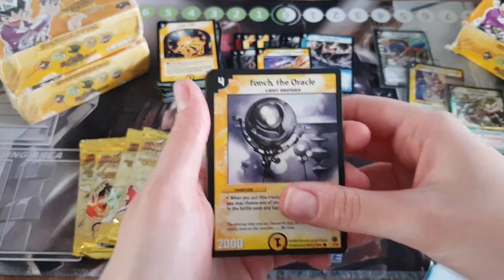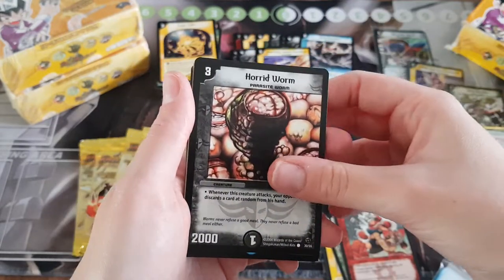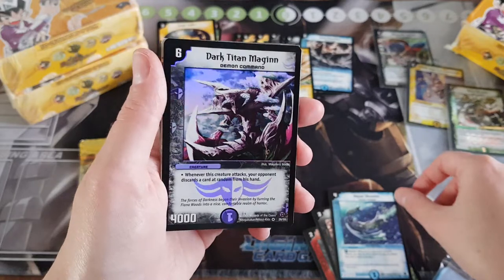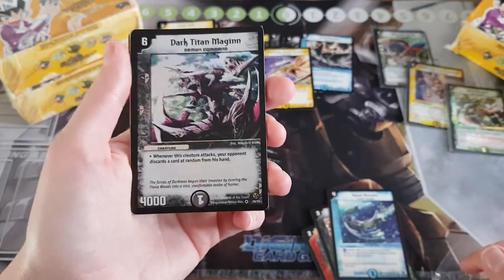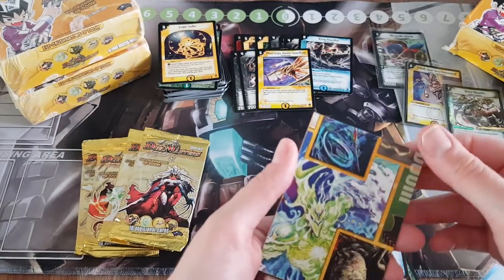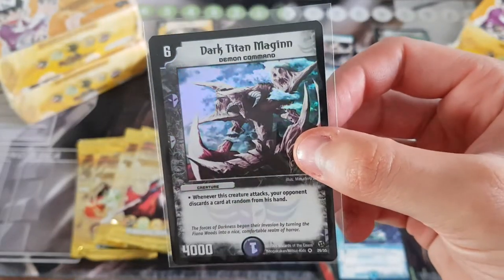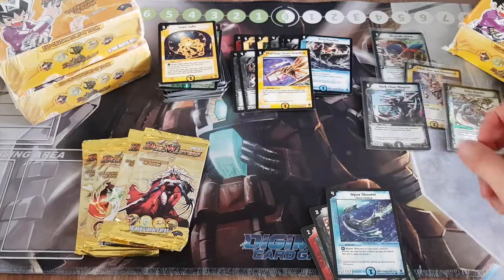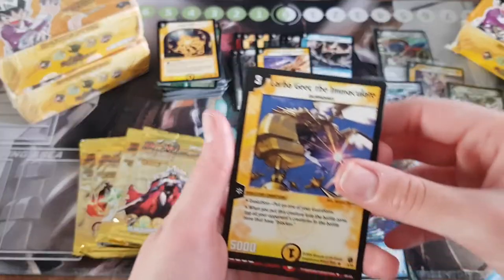Funch, Rainbow Stone, Mini Titan, Horrid Worm, Aqua Shooter — oh, another shiny! Another hollow! Dark Titan Magin — I should actually discard a card at random from the land. Have I got that in my deck? I think you probably have got that. Would you work out what these things are? I think they're just a peace card and you just collect them all.